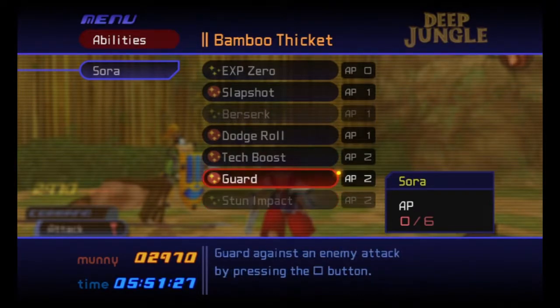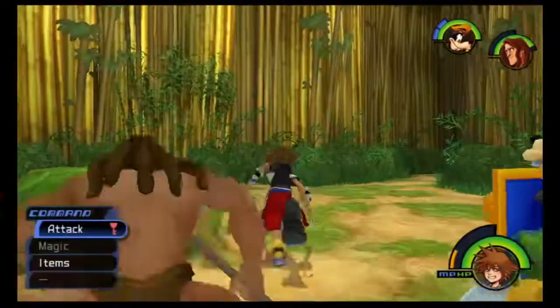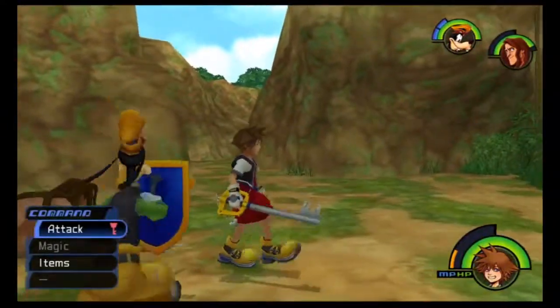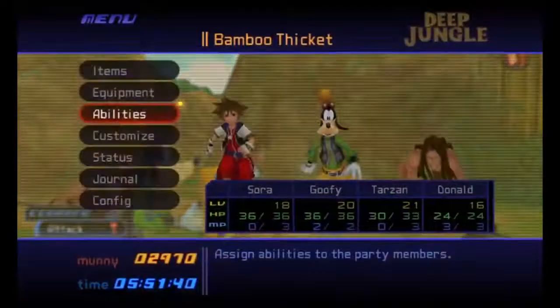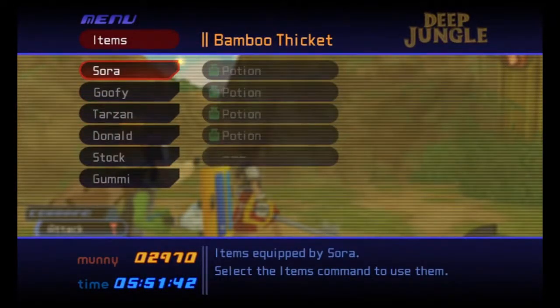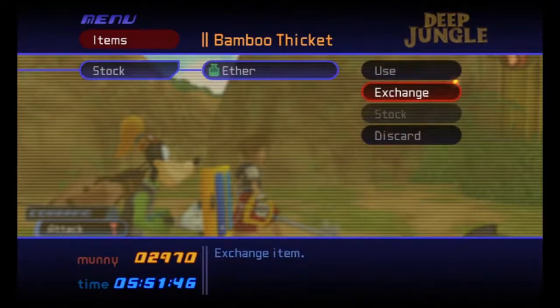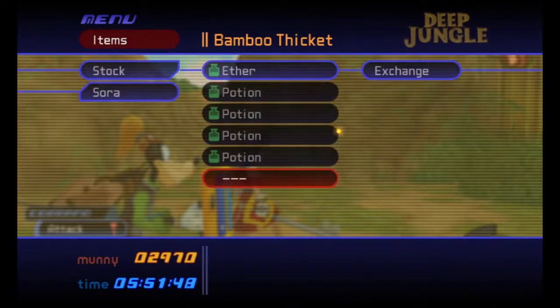It's cool, but what we got is more important. Actually, I just remembered Sora got an extra item slot. Oh nice, that means we can load another ether onto him. Oh, it's our last one — let's make it count.